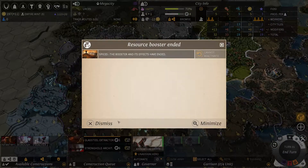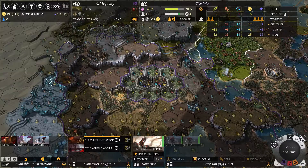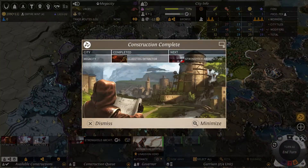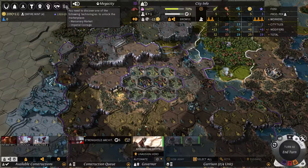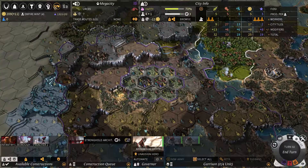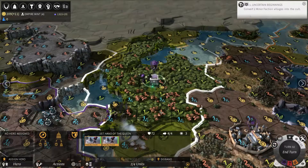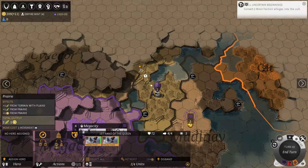My spice booster wore off, so that sucks. I don't have enough to replenish it. Later on I'll open up the marketplace where you can buy and sell resources like glass steel and spices.